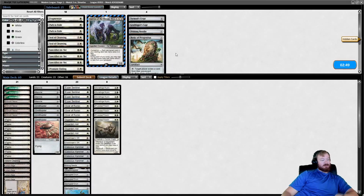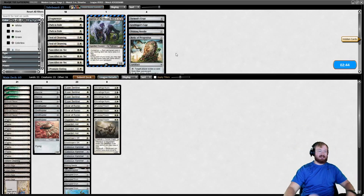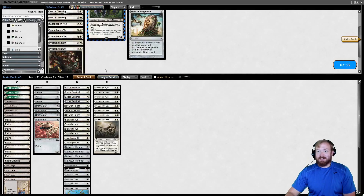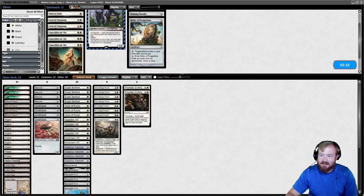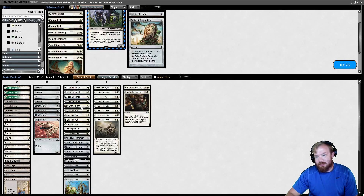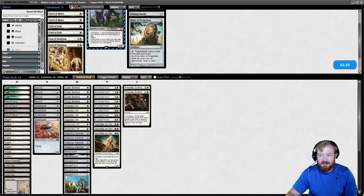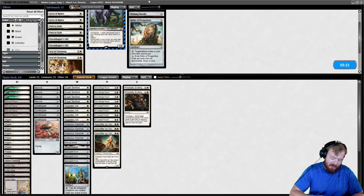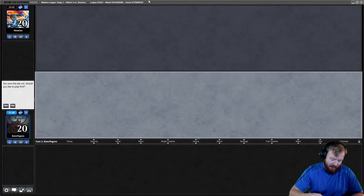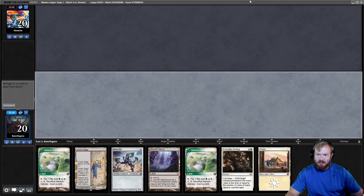'But Kano, none of the individual cards are too powerful.' You might be right — it might be that there are too many of that effect making it redundant, consistent, and now too good. That very well might be. I don't care. Versus this deck, we bring in the Prismatic Endings. Giver of Runes is going away. We definitely 100% need the Sanctifiers, and we drop the Steel Shaper's Gifts. Sanctifiers, in theory, make it impossible for our opponent to assemble Delirium — not truly impossible, but much more difficult.